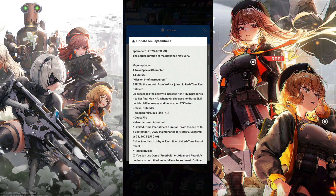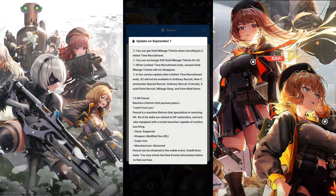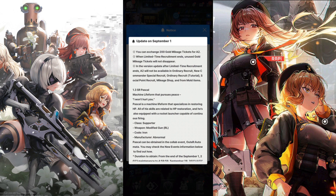I do hope all of these characters are good — we've suffered from limited characters being garbage and they've realized we don't want that. I also think 2B could be great for PvP because she scales off HP. The only real issue is that overload gear doesn't give HP stats, but maybe they'll add an HP stat to overload gear in a future update to help her out. Now if you're interested in the SR character as well, let's take a look. The character is called Pascal — a machine life form that pursues peace. Pascal specializes in restoring HP; all of his skills are related to HP restoration and he's equipped with a rocket launcher capable of continuous firing. This could be our first SR unit that is genuinely good.